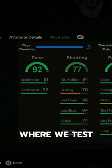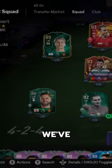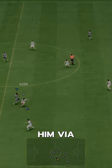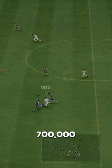Welcome to Baller or Bust, where we test FIFA cards so you don't have to. We've got FUT Birthday Icon Zambrotta, acquired via SBC for 700,000 coins.